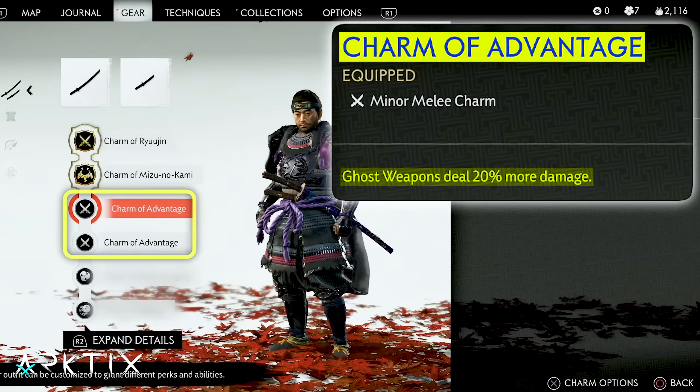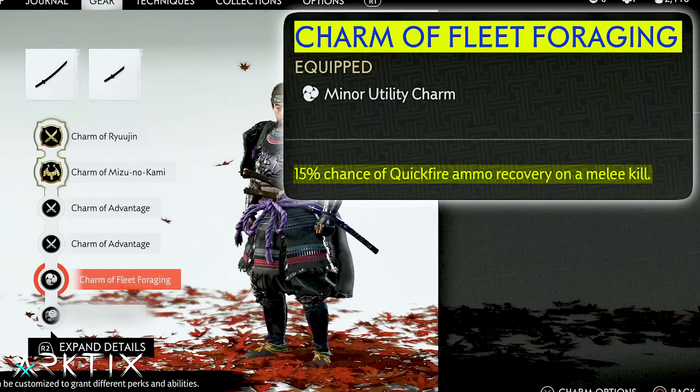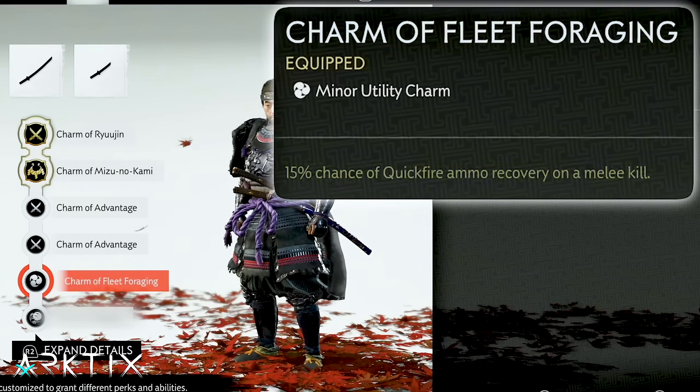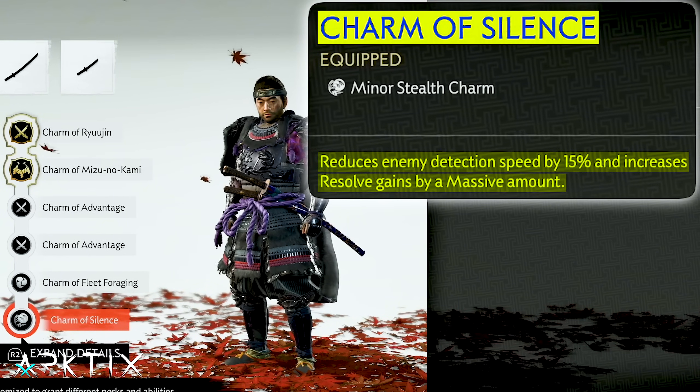We'll also use the two Charms of Advantage to boost the damage of your ghost weapons, Fleet Foraging to have a chance to get free Kunai from melee kills, and the Charm of Silence just to give you some resolve gain to make the build a bit more versatile.